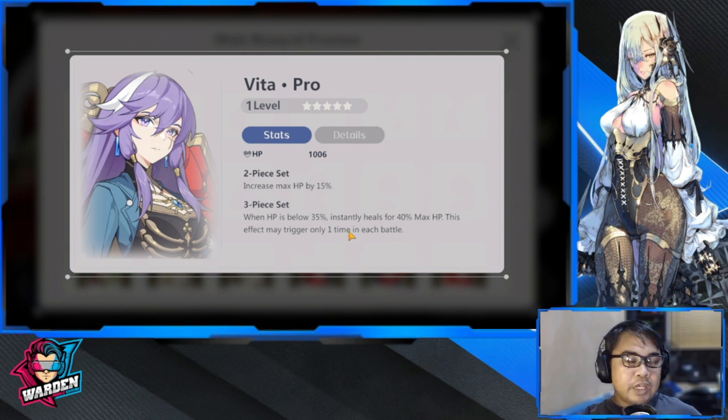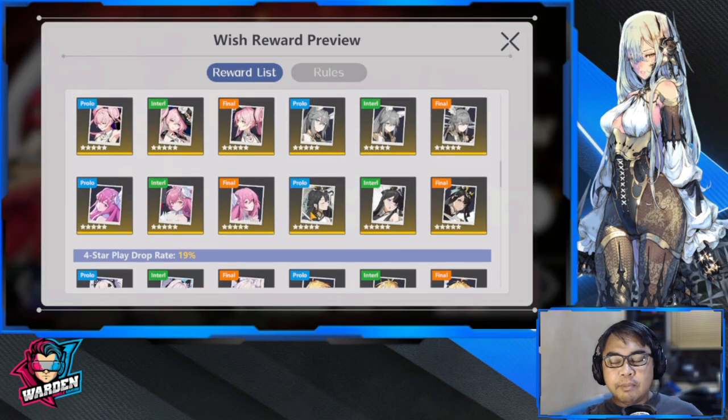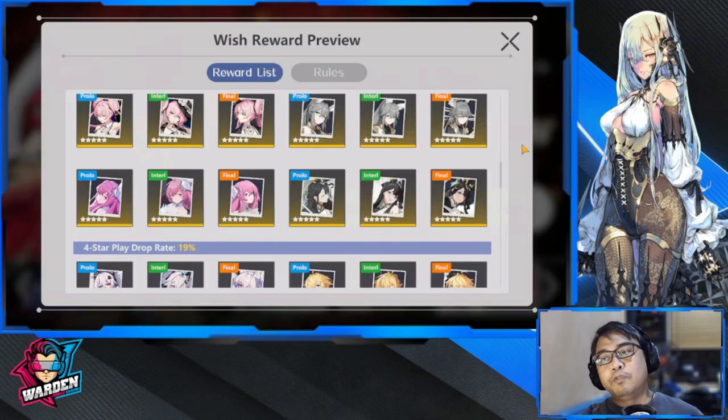I'm not recommending Vita because if the battle goes long, once it triggers, it won't trigger again. I'd rather go with the damage reduction that Lady By has over that one. So we'll move on to skill priority and see how we're going to be building him.